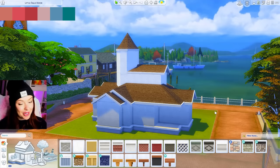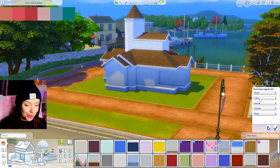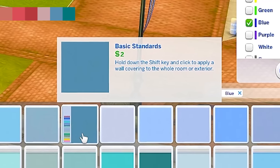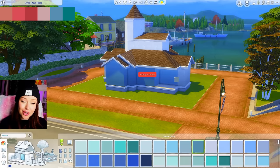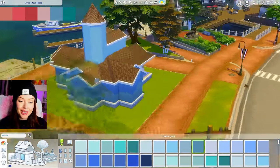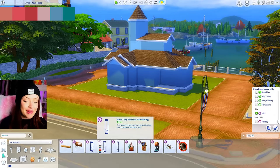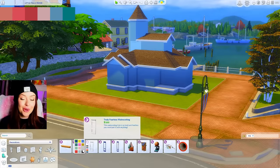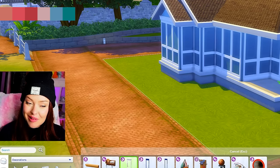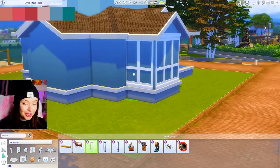Now we're gonna start adding the wallpaper and the actual color. I'll get a blue color filter on and try to pick the most similar color to that palette. This one here is actually a really similar color. I don't normally like to use paint on the exterior of my builds, but I do have an idea. I'm gonna cover the entire thing in this paint, then go in with the Decor to the Max wall detail — the wainscoting — in white along the entire exterior. I'm hoping this is gonna look cool, and I think once we get the doors and windows on there it'll turn out.